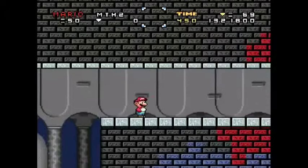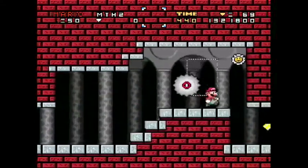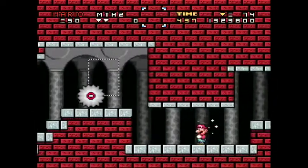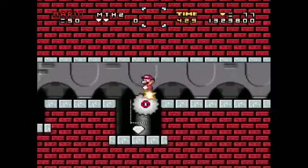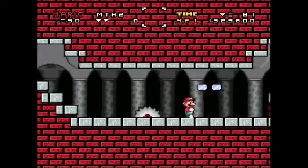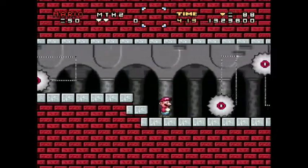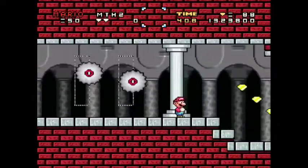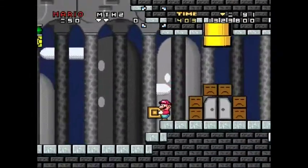We can now continue forth. Let's try to go forward only this time — we'll leave behind the treasure so that we don't accidentally trigger our extra. These saws, I do not know why they are here, but it is clear they have some purpose — probably just to cut things down.